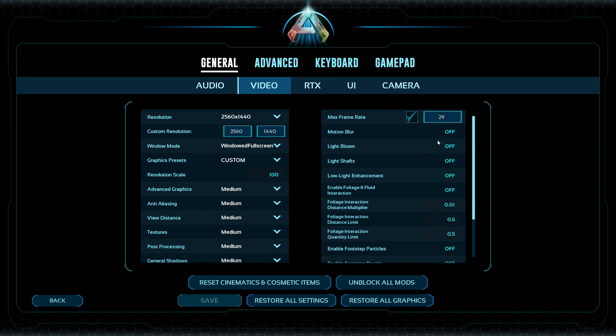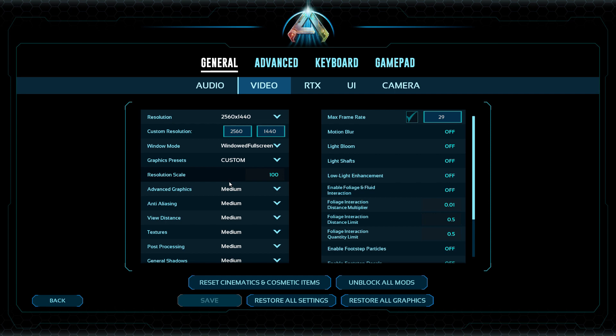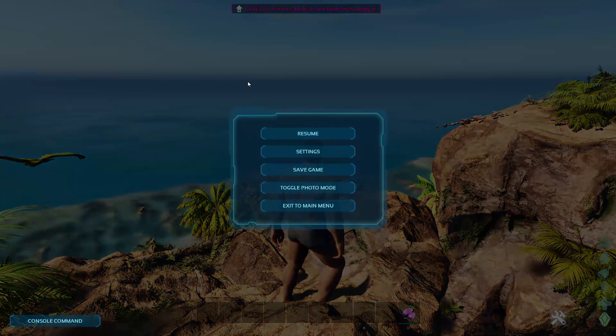You might also want to try turning off light bloom, light shafts, foliage, and fluid if you're having a lot of problems with crashes, because those are pretty badly optimized even though they look really cool. You're also going to want to turn your resolution up to max and set it to windowed fullscreen, because a lot of these crashes are CPU-related. Lower resolution actually means higher workload for the CPU, so keep that in mind.